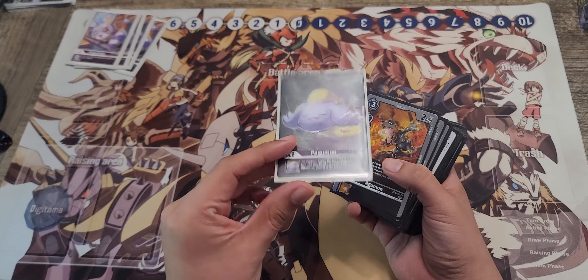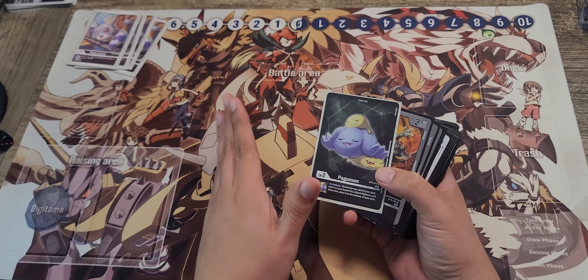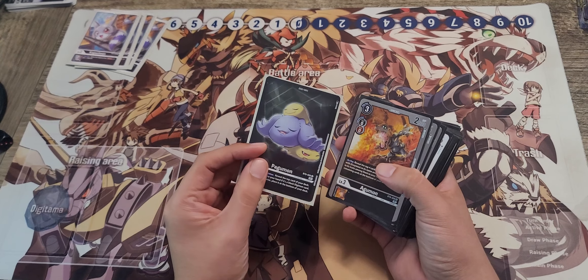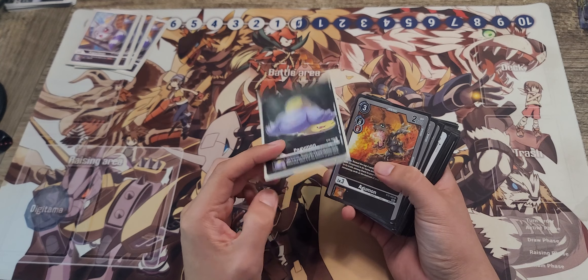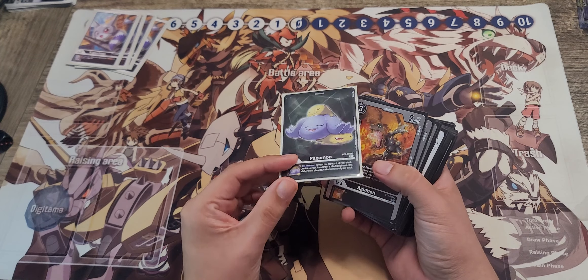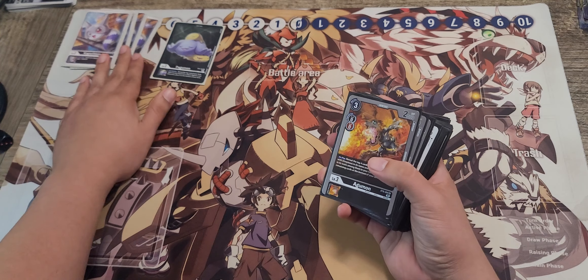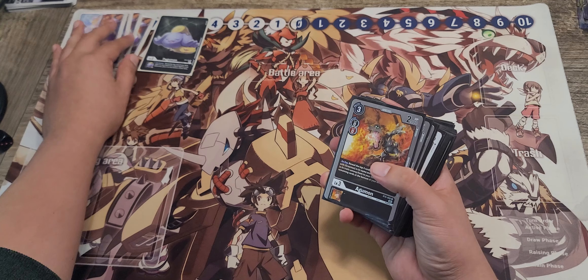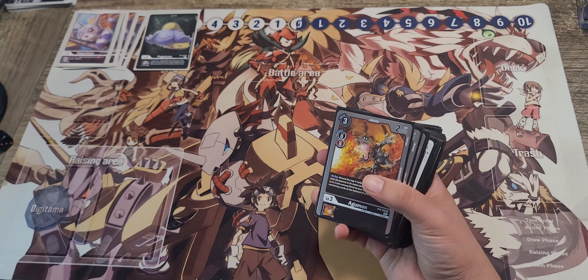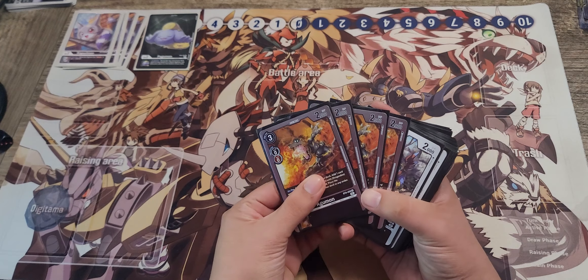I also debate whether we should be going with Pagumon, because your Digimon do get deleted — they don't have that protection tech usually. So if you have this un-deleting effect, it's pretty good to draw a card that you might need, because you do need that draw power. You need to grab your pieces just like in every Black Wargreymon deck. This deck does get slowed down by the fact that there's no Cool Void that drops for 2 and searches for your pieces.